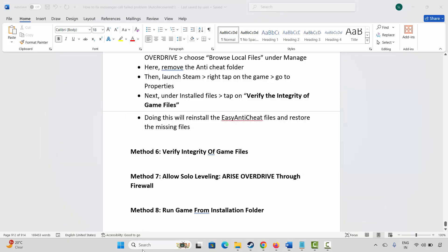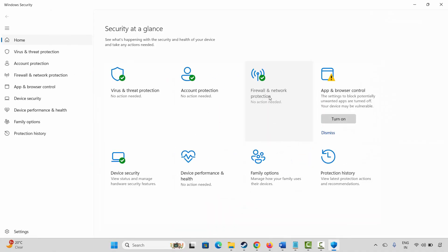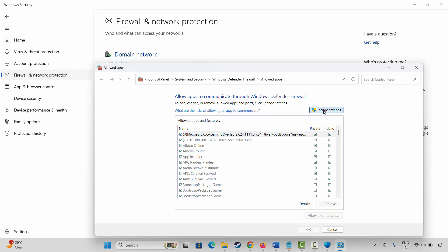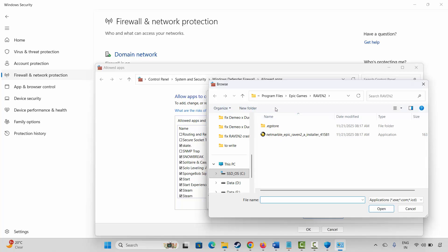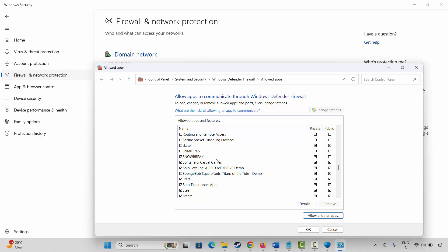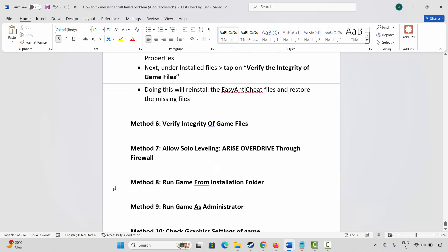If not, the next solution is to allow the game through the firewall. Go to Windows Search, search for Windows Security, click on Firewall & Network Protection, then Allow an App Through Firewall. Click Change Settings and select your game. If you can't find it, click Allow Another App, click Browse, go to the game folder, add it to the list, make sure both Public and Private boxes are ticked, and click OK. Then launch the game and check.